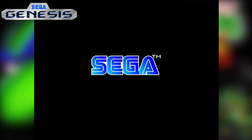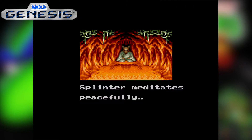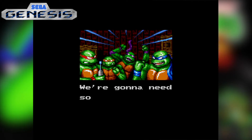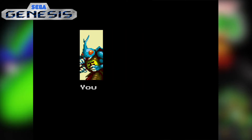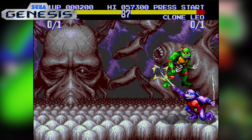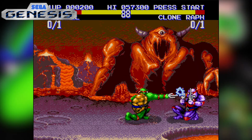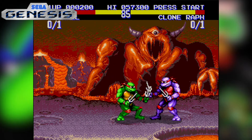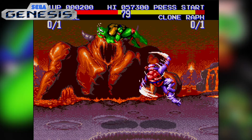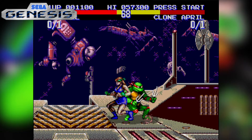Moving on to the Sega Genesis version — right from the jump, there's a huge graphical upgrade from the NES version. The story is also a bit different: Master Splinter gets kidnapped and taken to Dimension X by Krang and some Turtle clones, so the Turtles and friends are off to rescue him. This game is hard — the CPU does not play any games and will put those hands on you. The Genesis version is also a two-button fighter and a very hard one at that. I couldn't even get past the second or third stage. With two-player multiplayer it's probably fun, but single-player it's a bit too difficult to be enjoyable. On a positive note, it's a really good-looking game and it runs pretty well.